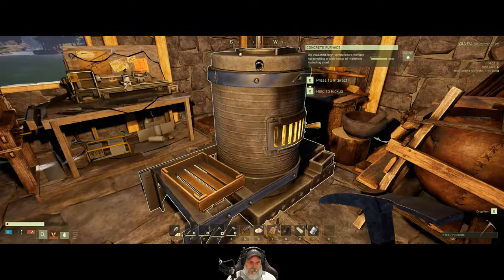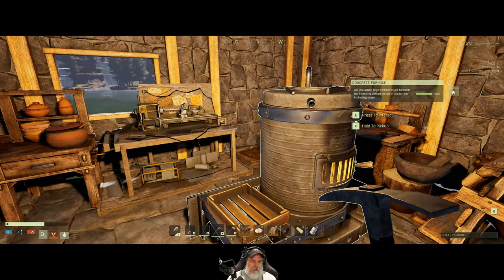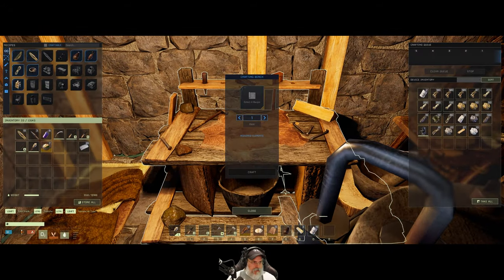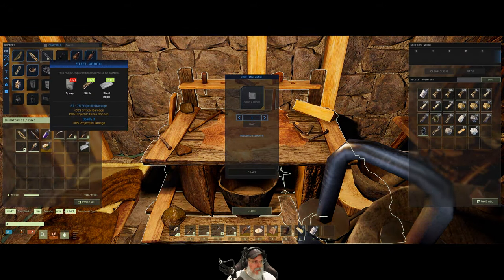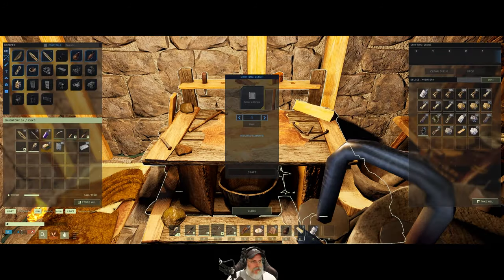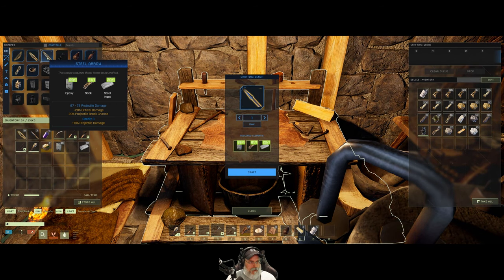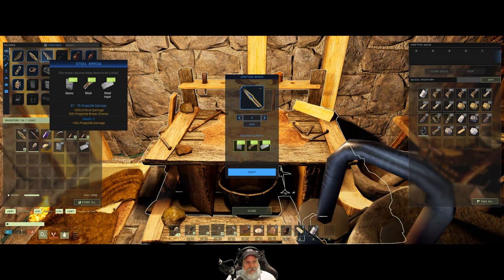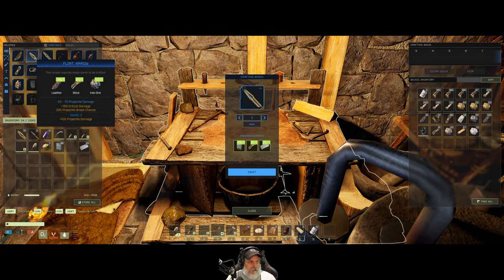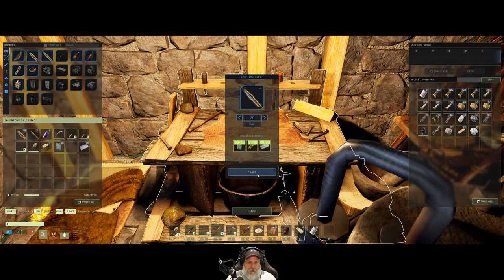Steel arrows — maybe we should make some steel arrows. Let's grab 20 ingots. Where do we make those? Do we make those in here? We need epoxy too. We've got lots of it. Epoxy is one of those things you can never have too many of. Here's what's cool about these arrows — obviously they're going to do a lot more damage. They have a 20% critical chance and only a 20% break chance, whereas the plant arrows have a 30% break chance and a 15% crit. We can make a total of 20 of those.